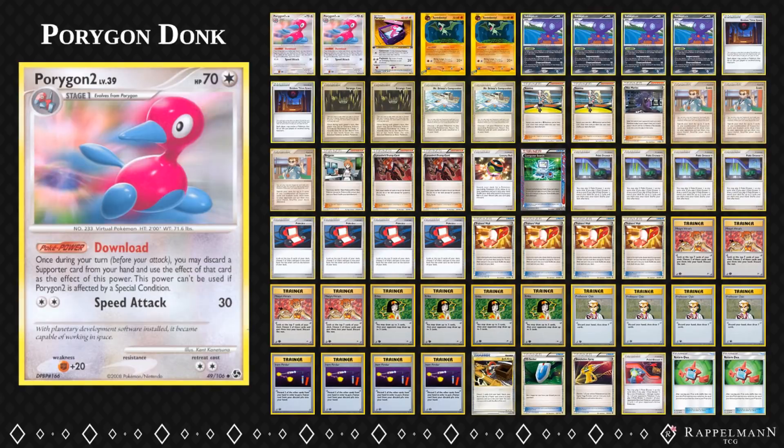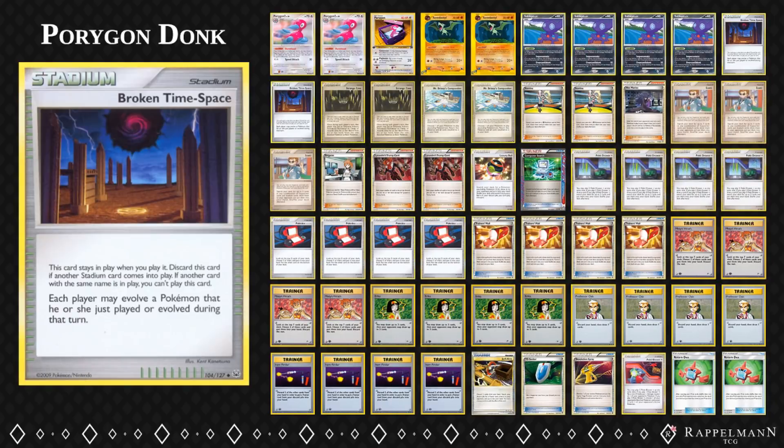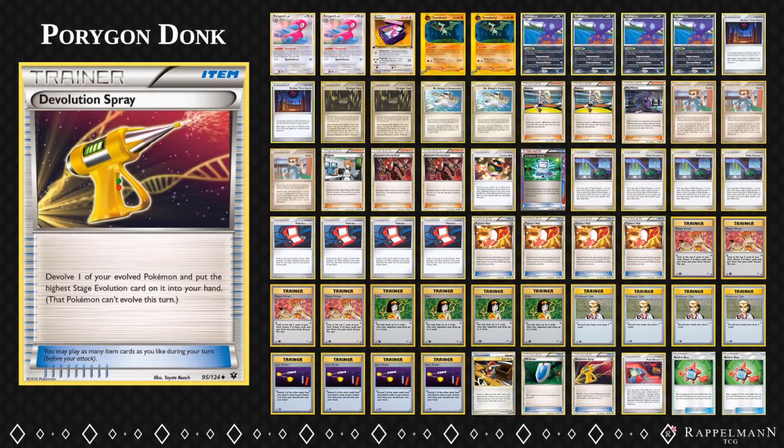The first question you might ask is how do I get Porygon2 in my first turn? There is a card called Broken Time Space which says you can evolve every Pokémon during your turn, even during the first turn of the game. So with Broken Time Space you can evolve Porygon immediately. This would only allow you to play one Trump Card, but the Devolution Spray allows you to put the Porygon2 back into your hand - this resets everything. So once you evolve it, it's a new Pokémon and you can use the ability again. With this combination of cards, you can use as many Trump Cards as you want.